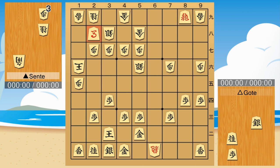This is also Goat's win. Thus, the R4 File Rook strategy is very powerful. Please try to play it. Thank you for watching.